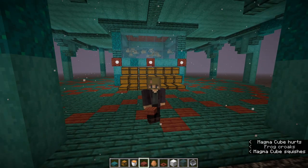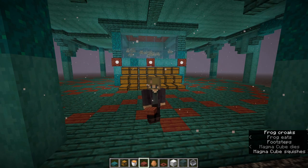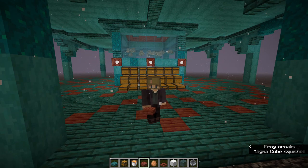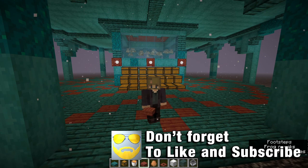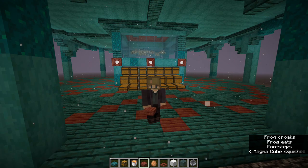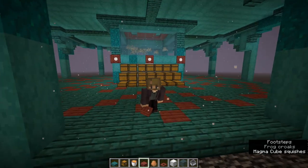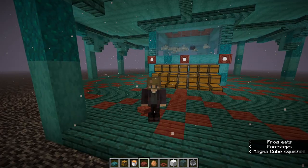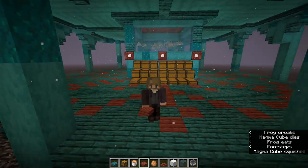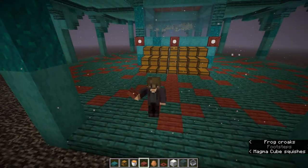Today we're going to teach you how to build a frog lamp farm. Frog lamps are insanely cool - they come in three colors: green, purple, and yellow. They're all spectacular and going to fit your build so well. You're going to want a lot of them. This farm produces around 4,200 per hour, and you might be able to get to 5,000 per hour.